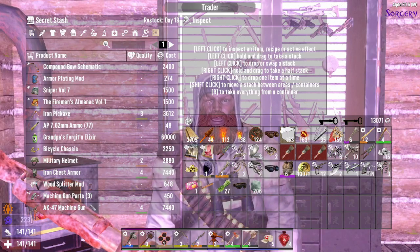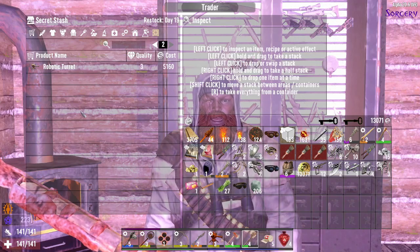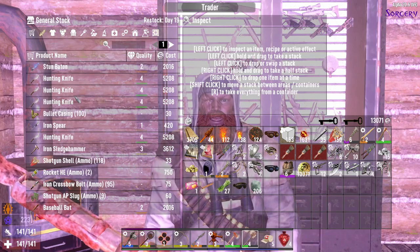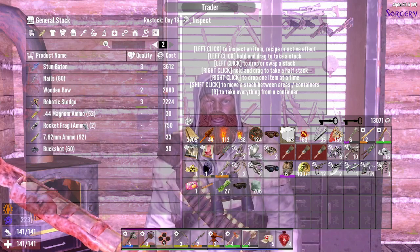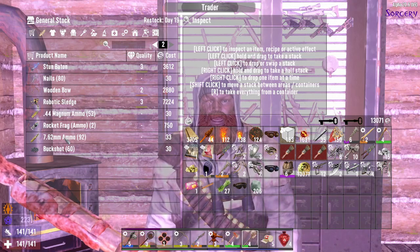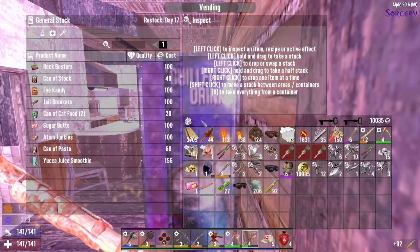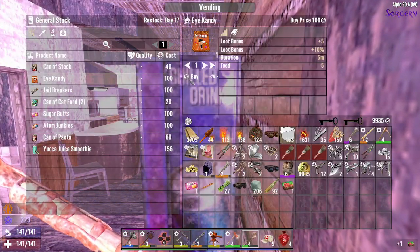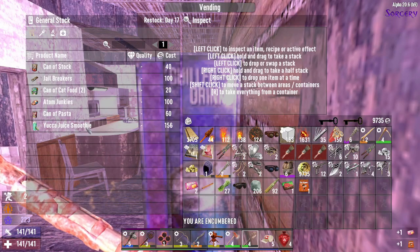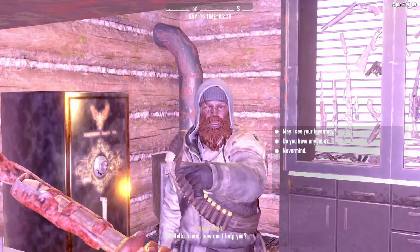He's got a compound bow, some AP ammo. Iron sledge, some shotguns, robotic sledge, some ammo — let's buy that. Rockbusters, eye candy, another Sugar Butts. No good on food and water. I want to take a quest — that's enough chit chat for me.